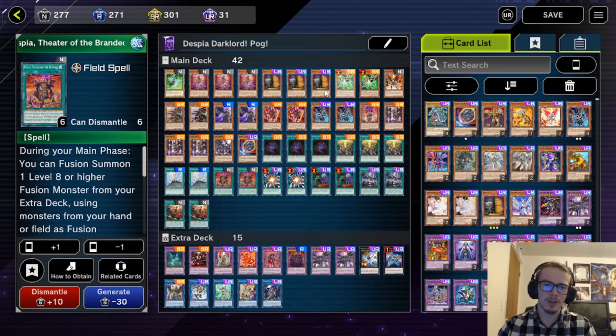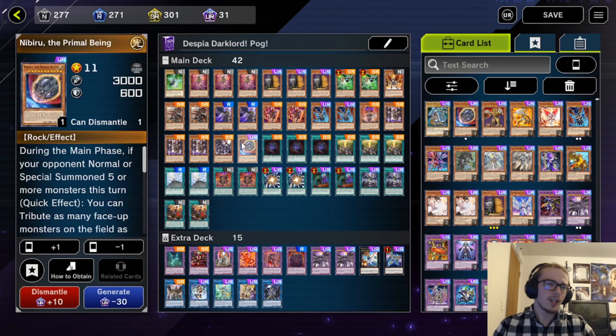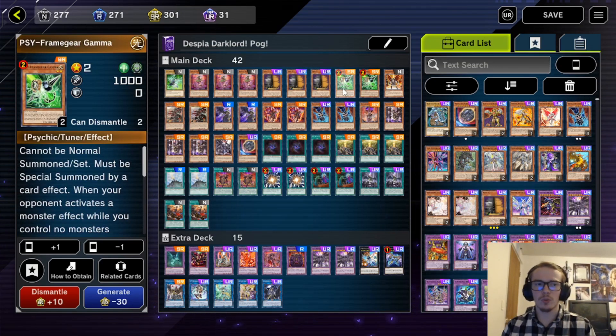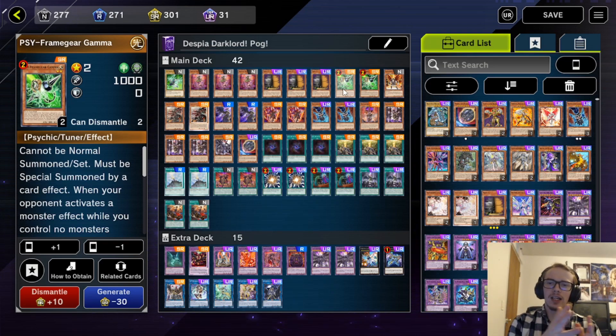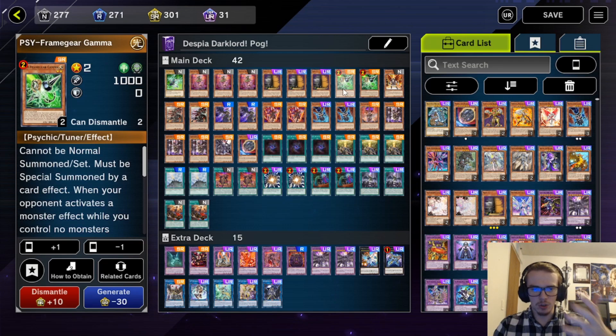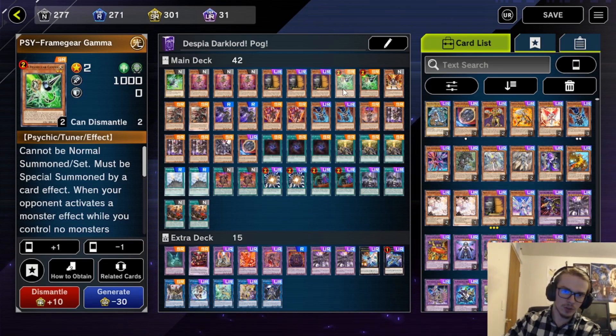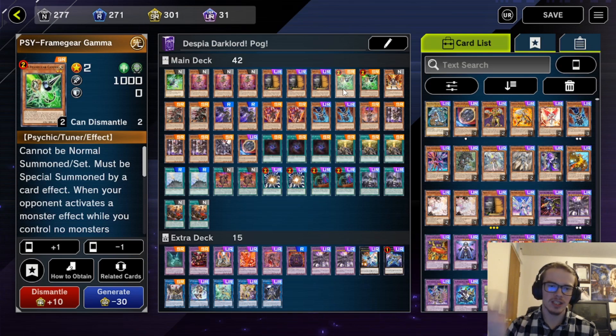First and foremost, let's talk about the hand traps. We are playing triple Maxi, double Gamma and Driver, and then one Nibiru. The reason we're playing Gamma is because it is a light target. You could also play Effect Veiler if you don't want to play Gamma. Both of them are light, which allows us to go into some of our fusion monsters, so it's very nice to have specifically light targets. You could play other light targets, but playing hand traps is very nice.